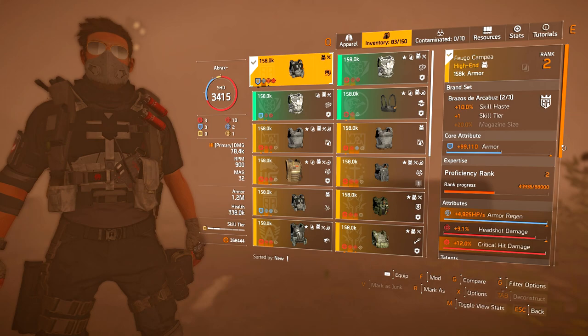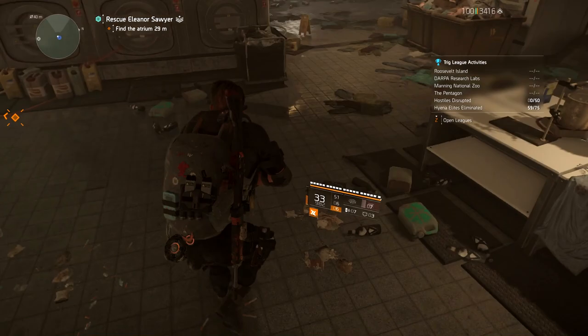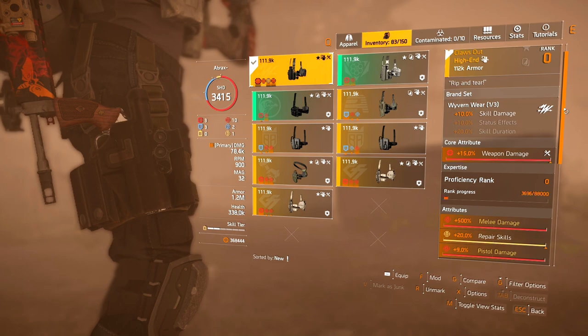The mask is a Brazos mask with armor crit damage, armor regen, and more crit hit damage in the mod slot. The chest is another piece of Brazos for that two-piece set bonus, with armor, armor regen, and headshot damage, with more crit damage in the mod slot. Some of the attributes for the off-meta builds won't be perfect because I'm kind of working within a time limit. For the chest talent, I decided on Obliterate — a good damage talent for builds with a solid amount of crit chance.